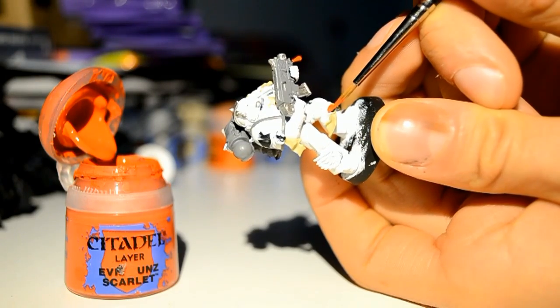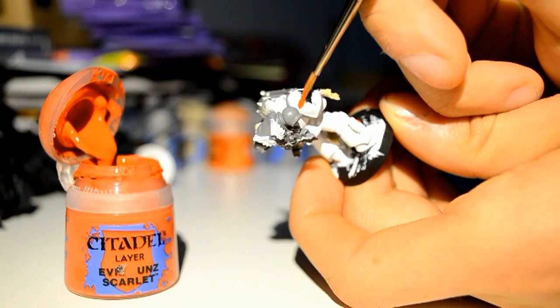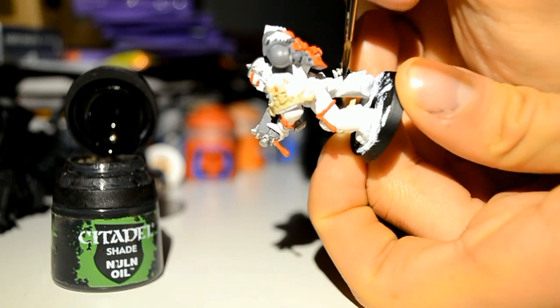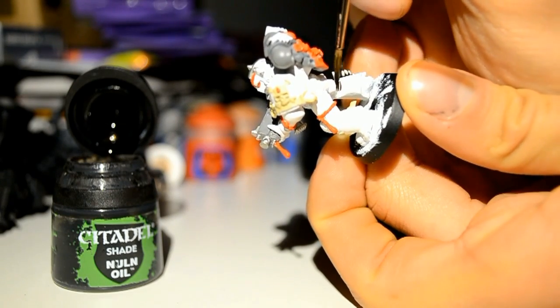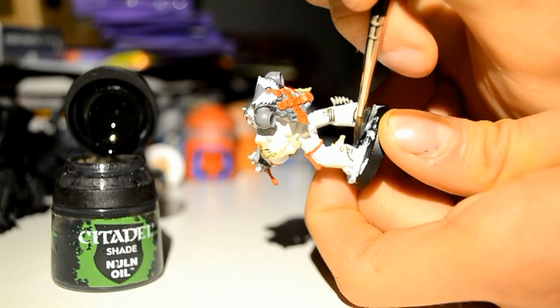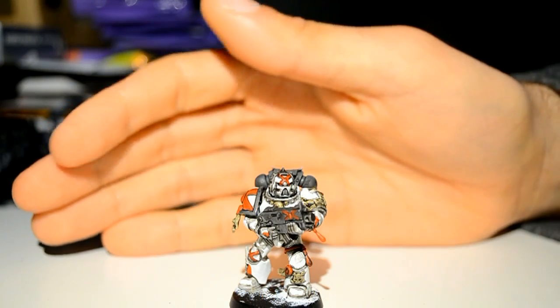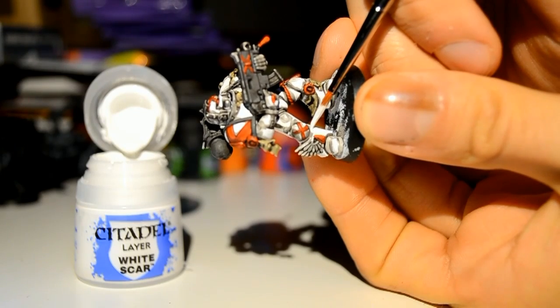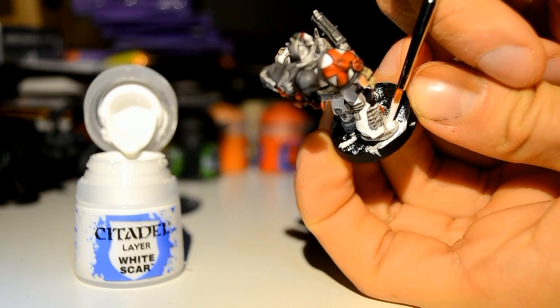With Evil Sunz Scarlet I'm just picking out all those blood drops and the infamous red X of the Death Company on his shoulder pad. Then with Nuln Oil I'm going around all the cracks of all the different colours, using a really thin layer on the greys just to dull them down a bit — but Skavenblight Dinge is a good substitute there.